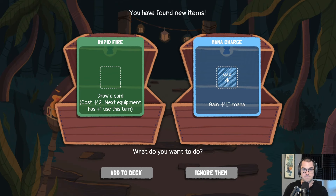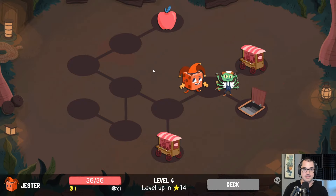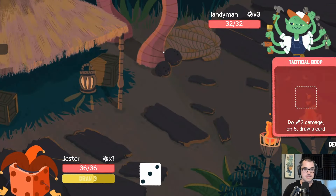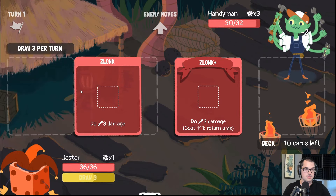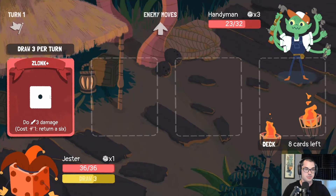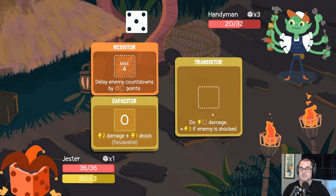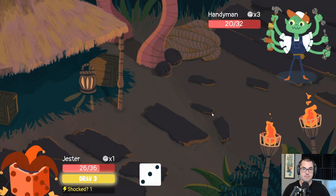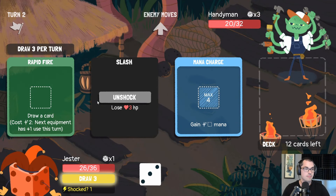Some mana maybe. Rapid fire — draw a card, next equipment gets plus one use. Yes, definitely want that, can do some fun stuff with that. Take the four — I know better than the question.